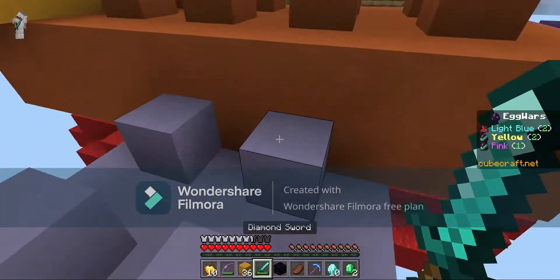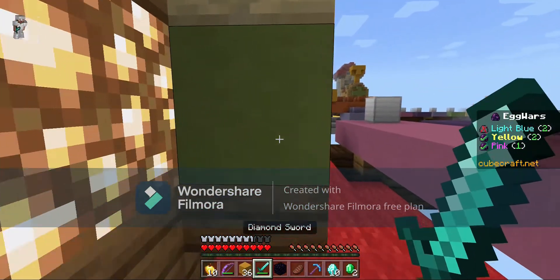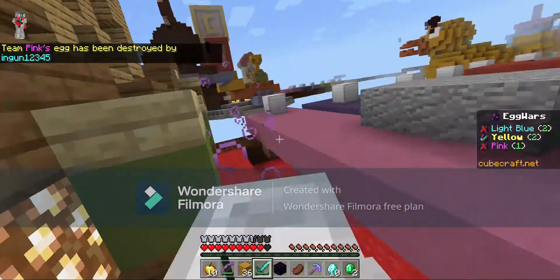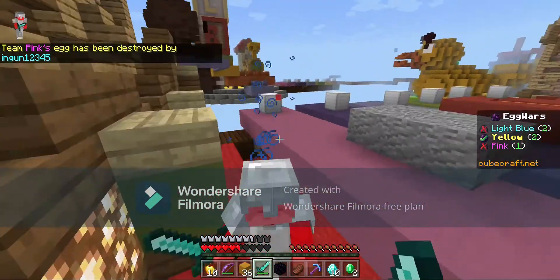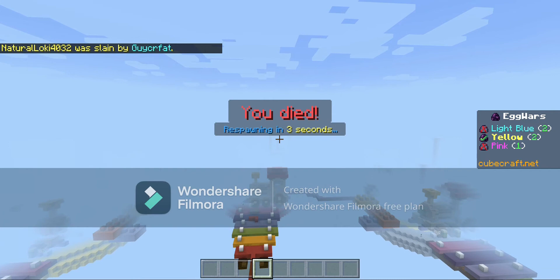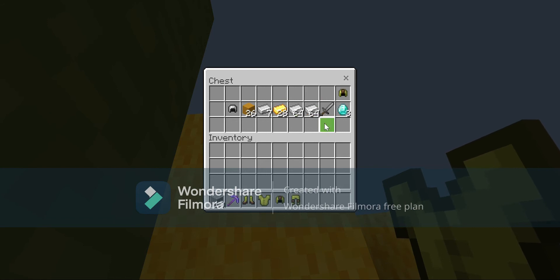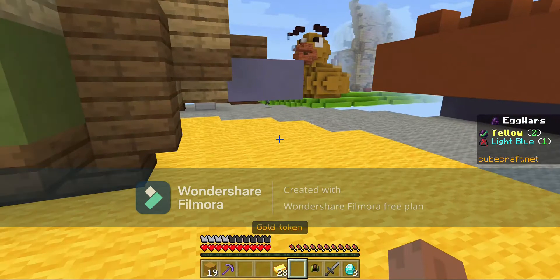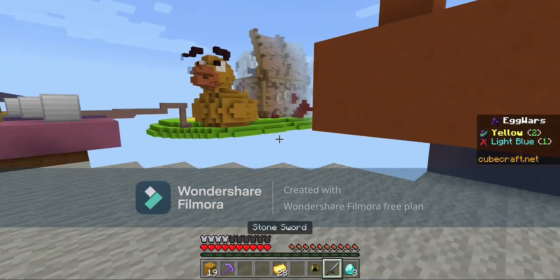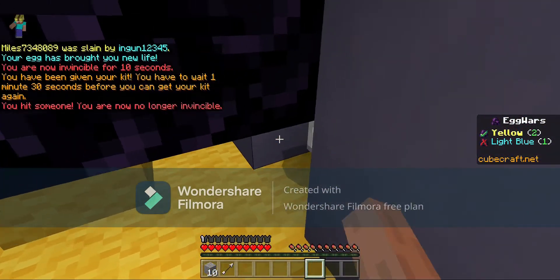I'm trying to break their egg. They know I'm here. I might die - I should have eaten a golden apple. That's not good. Let's quickly suit up again. There's a helmet in here I can use, a sword, stones, some blocks. It's light blue and they haven't got an egg to destroy.